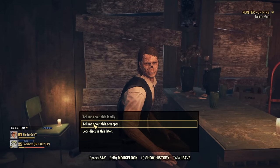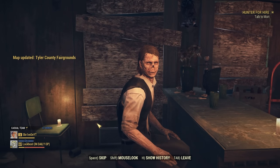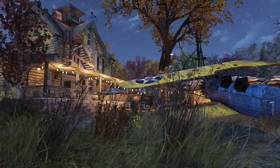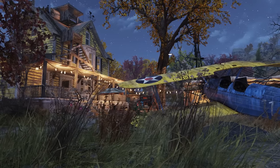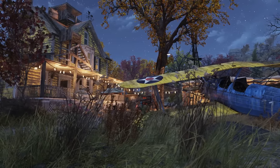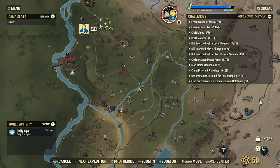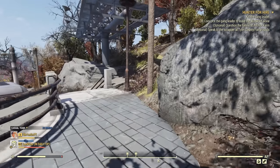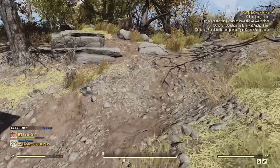She'll talk about the lumber company. Then talk to this guy — you want to say 'Tell me about that family' and 'Tell me about the scrapper.' That's everything you need. Leave and fast travel to Anchor Farm. First fast travel to Vault 76 because it gets you closer, then turn directly around and gun it north.